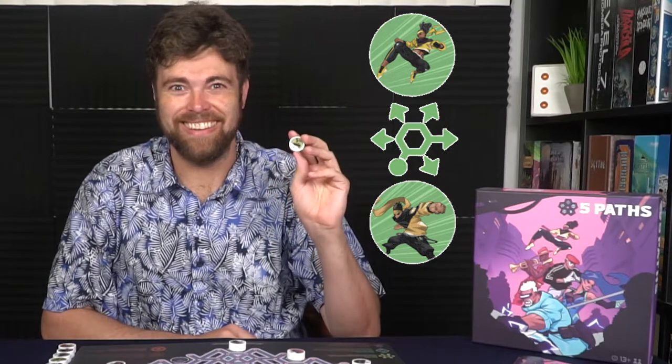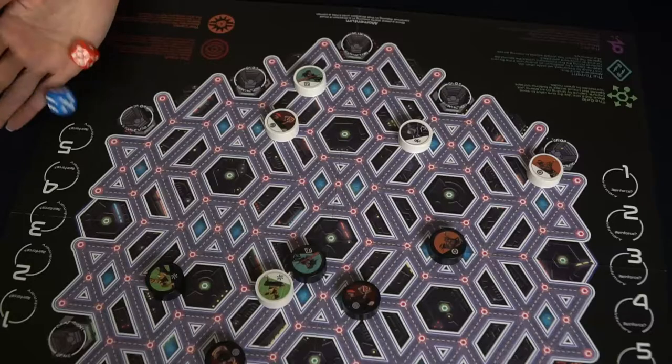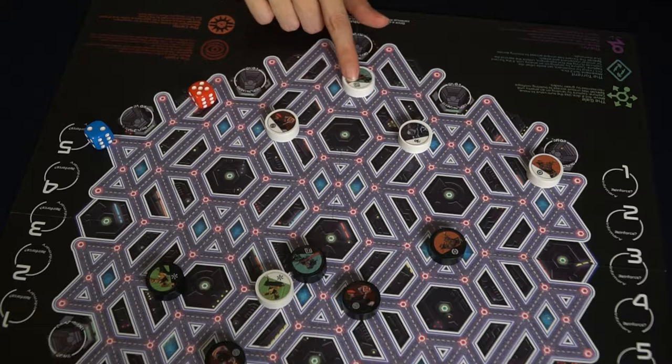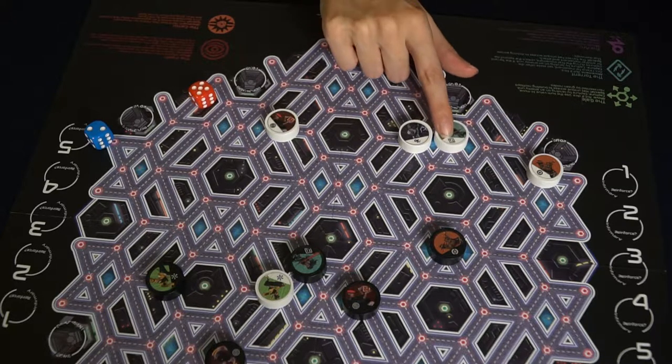The next character is the Torrent, and this one functions a lot like the Gale, where you roll two dice but instead select one of them. When you move across the board, you can move through diamonds. And just like the Gale, you can stop early whenever you land on a character to capture it. A rather unique character, but with the same principles as the previous one.